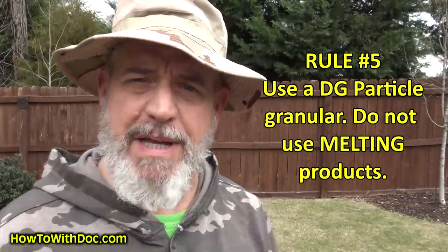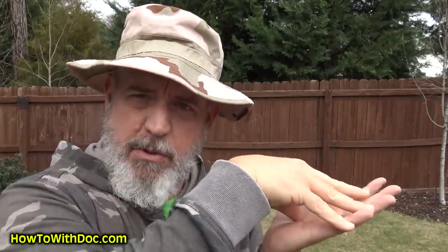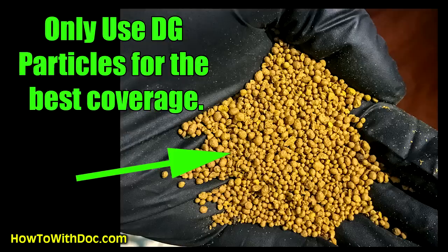Rule number five: always use a granular pre-emergent that is in the DG — dispersible granule — particle formula. Think about putting a sugar cube on your lawn; it's just going to melt in that one spot. Now think about sprinkling sugar all over that area and you get a nice even coat. That's what DG does — when water touches the granules, they disperse out and thousands of sub-particles spread across the area. Never use a granular pre-emergent that just sits there and melts in one spot. Always use the DG formula, which is linked in the description below.